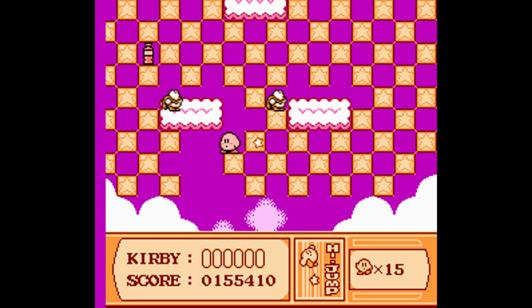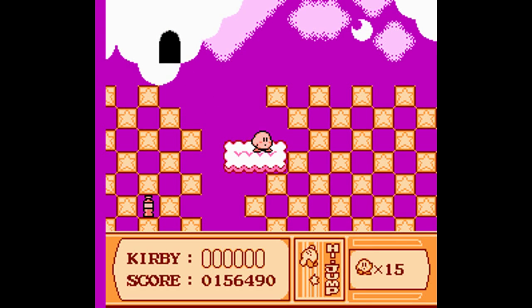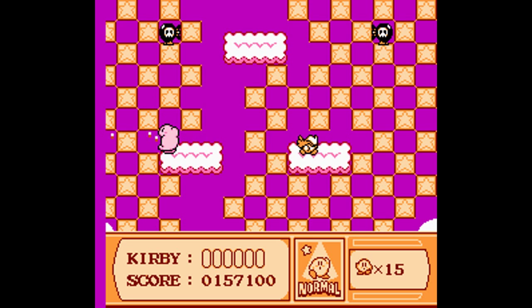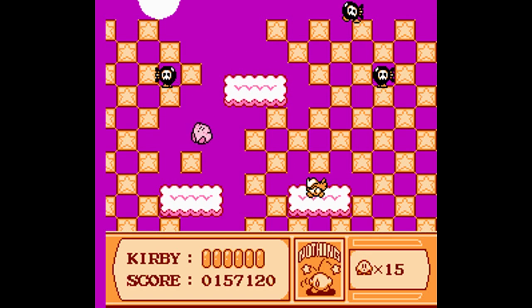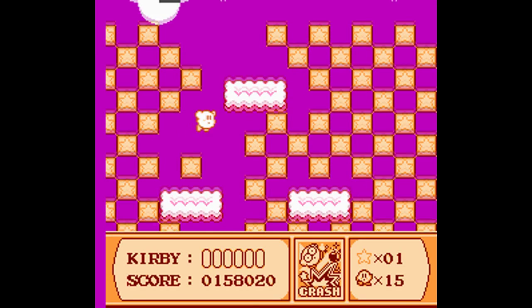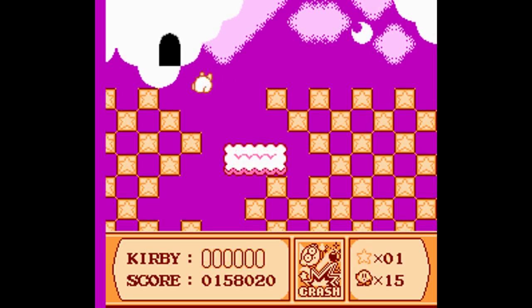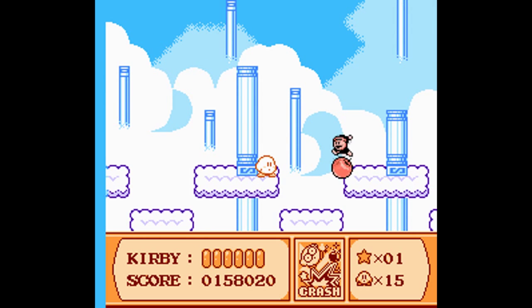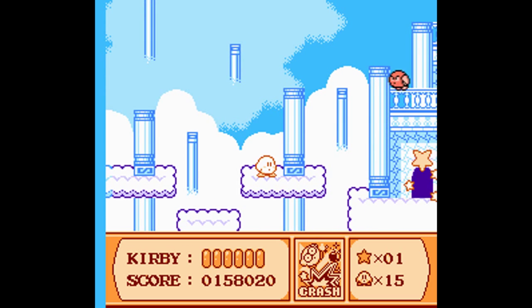More high jumpers — the land of the high jumpers and the land of the crash bombs. We can make use of the crash bombs, because we shall actually be coming up with the boss of Ice Cream Island here, and Crash will greatly aid us. Do not get too close to the crash bombs when they crash, because there is a certain radius in which they will damage you — just stay away from them.